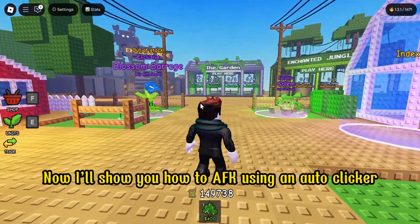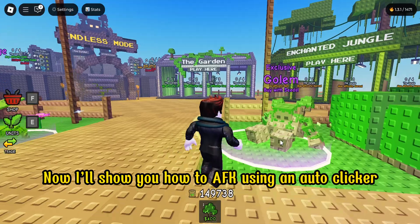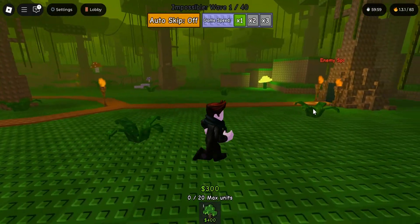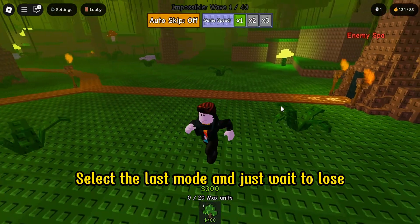Now I'll show you how to AFK using an auto clicker. We'll be going to the jungle map — select the last mode and just wait to lose.